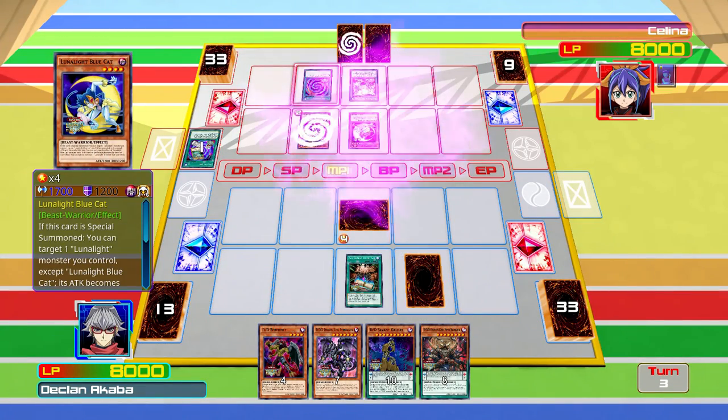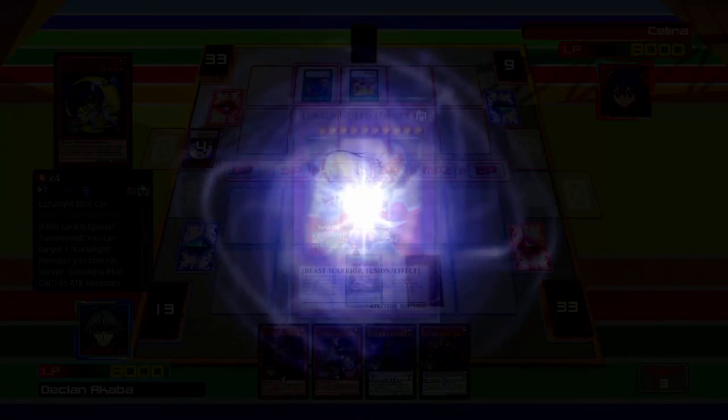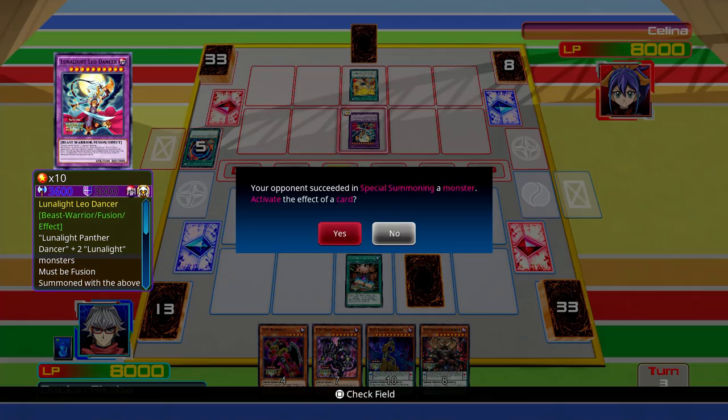Now she's going to fusion summon - is that Leo Dancer? I can't remember if that's in the game yet. 3,500 attack points - damn. She could have used her thing's ability surely.